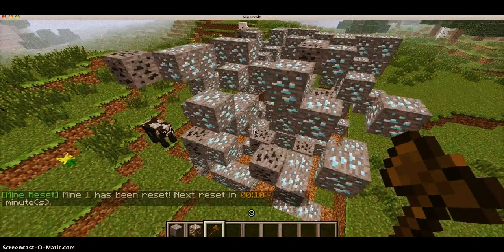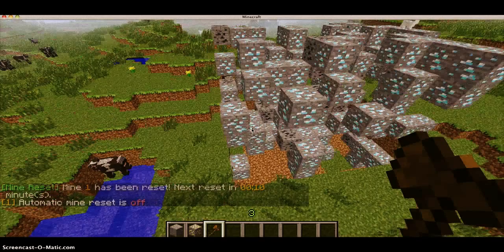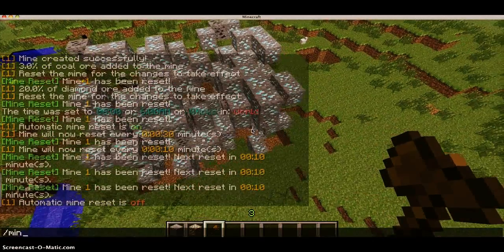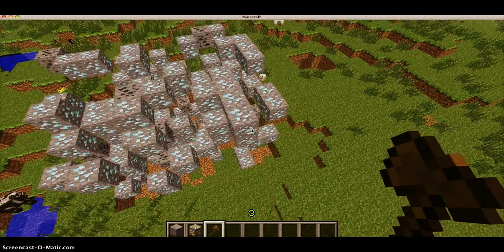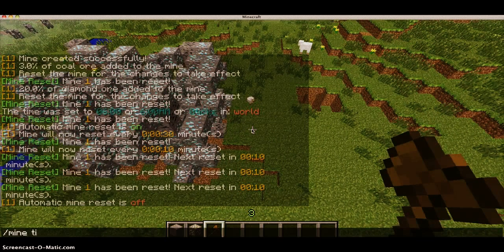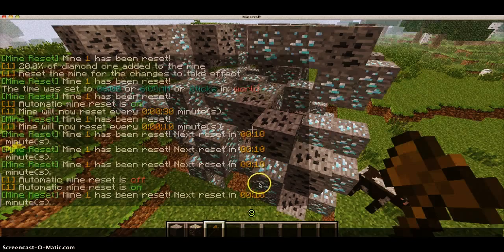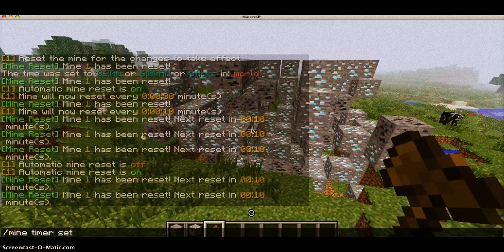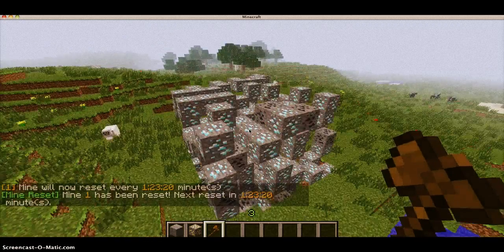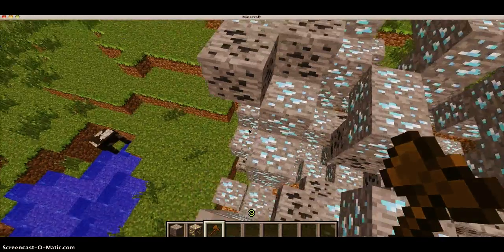Like I said before, you can toggle whether it's on and off by doing /mine timer toggle. Now it won't reset anymore. For the mine timer toggle, it seems to calculate in seconds, so that means if I was to type in /mine timer set 5000, it would reset every one hour, 23 minutes and 20 seconds, because that's how long 5,000 seconds is in real life.